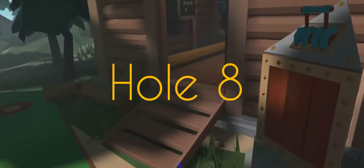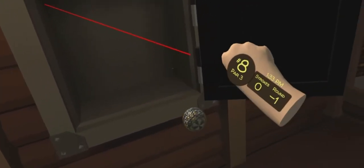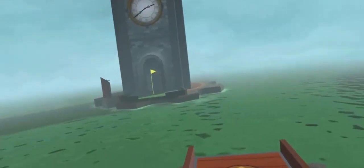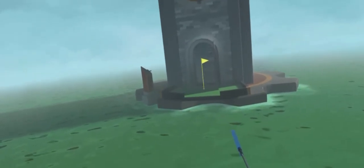Hole eight: go inside the building to your right, and there's a little box to your left — just click it to open it and grab the ball. Hole nine is a very cool hole; you go all the way across, and flying was again easier for me.